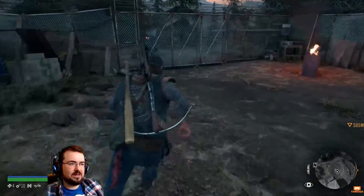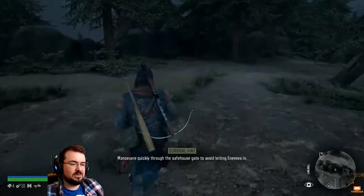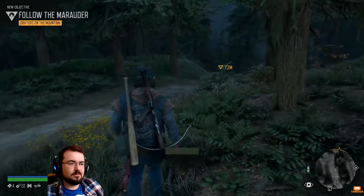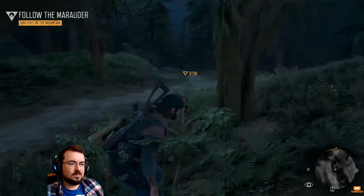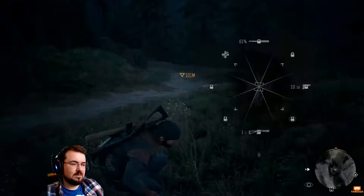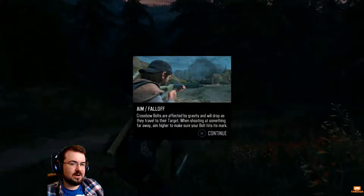Man, I want my bike. That's his bike. Survival hint: maneuver quickly through the safe house gate to avoid letting enemies in. I have a crossbow. Crossbow bolts are affected by gravity and will drop as they travel — when shooting at something far away, aim higher. Makes sense, same as every other game. How much ammo do I have?